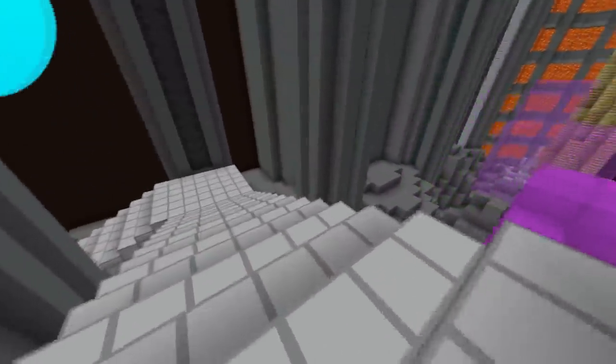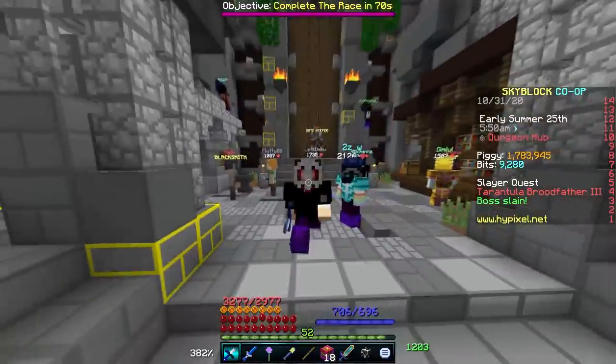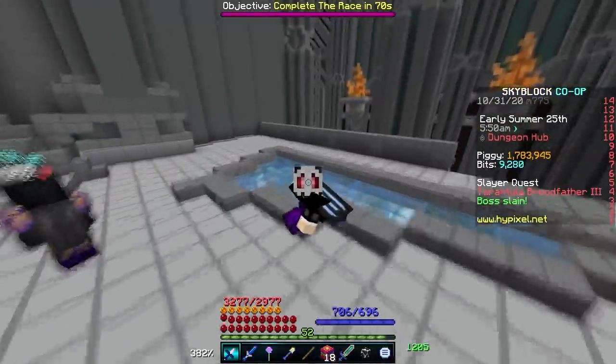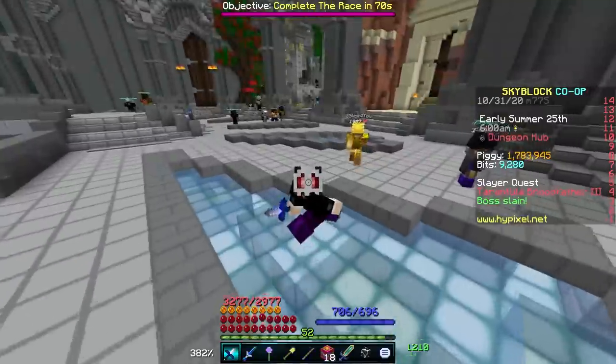Let's start off with the basics. Catacombs Zero, Floor Zero. You haven't done anything yet and you have no idea how you're supposed to be able to beat the entrance because your current gear, you're getting absolutely destroyed. What are you ever supposed to use to survive? Well, unfortunately, due to balance mechanics, there really isn't an easy way to survive.